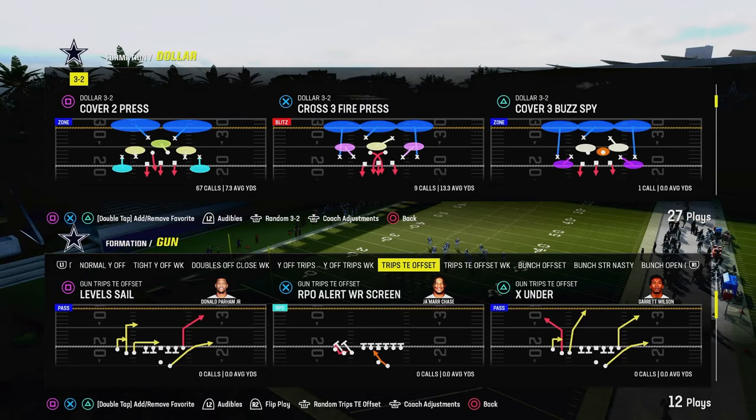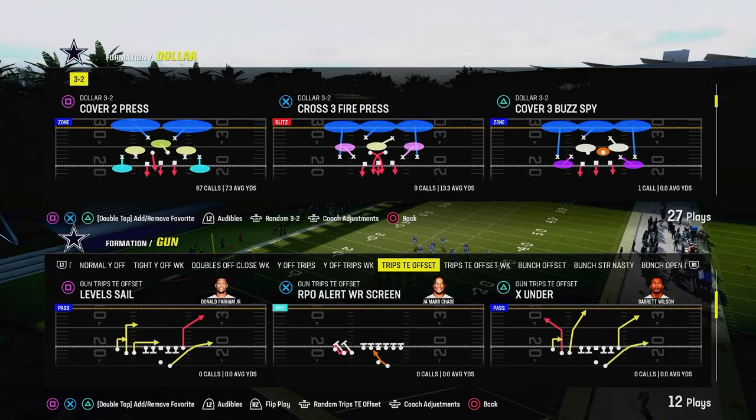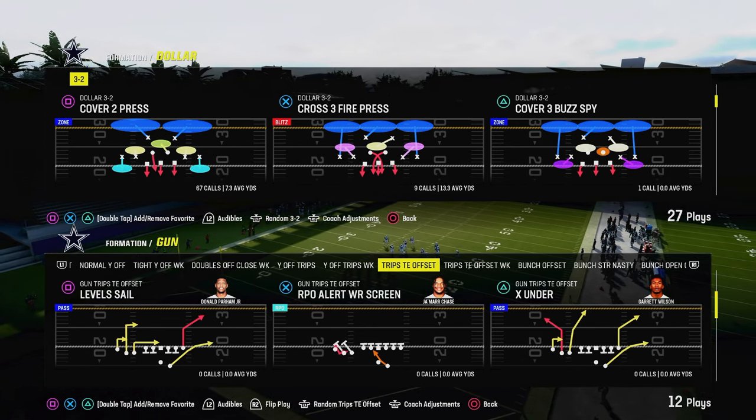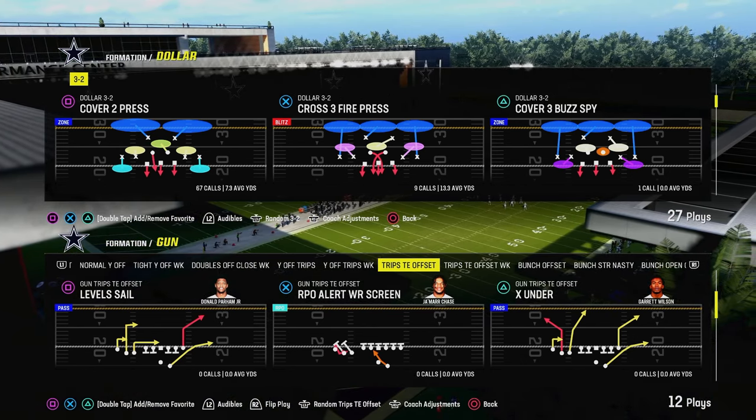Today's video we're going to be showing you how to stop trips tight end sets in Madden 24. We're going to be using a match concept that not a lot of people know that you can create out of pretty much any play.